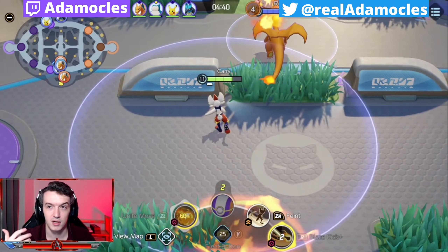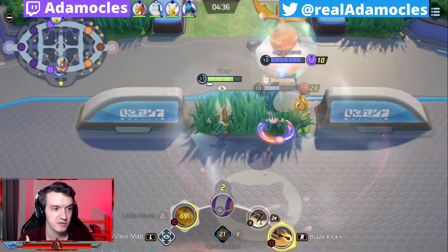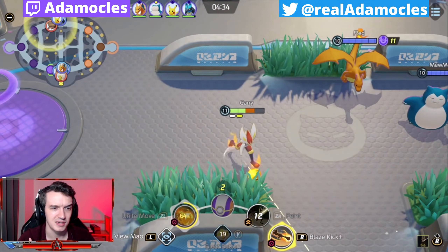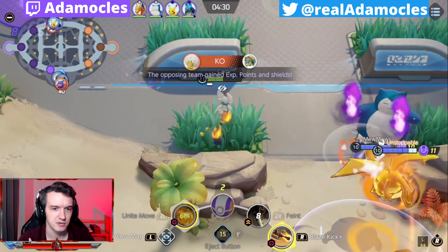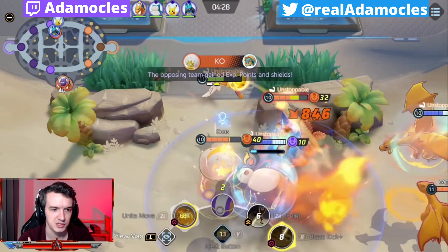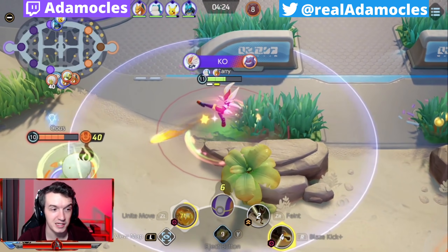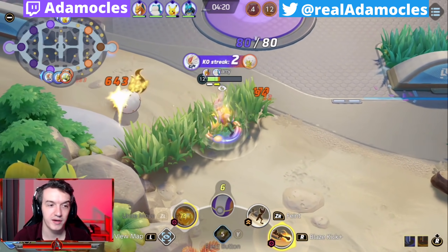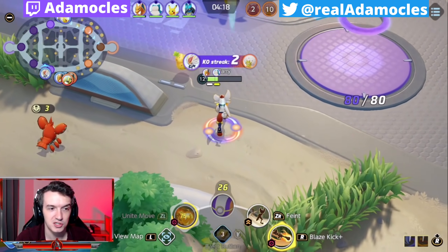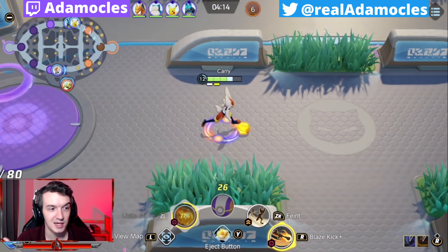I rotate down for Dreadnaw because it's super important and we push them off - but I think they actually might get it here because we misplay. Yeah, we got out of position chasing them and they snuck it from behind, which stinks. I was four levels up on Eldegoss before, and now after they got Dreadnaw I'm only two or three levels up. This type of stuff matters - you should always always always be fighting for Dreadnaw.